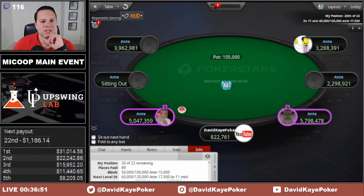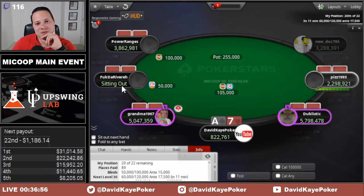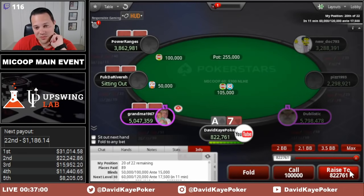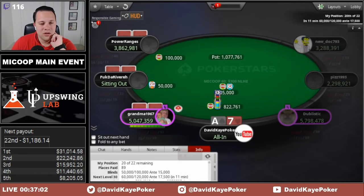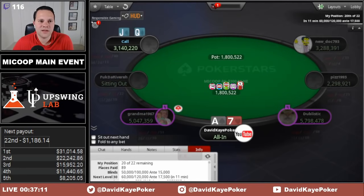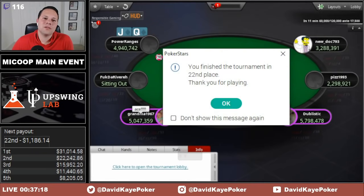So down to 8 big blinds with ace-7. This player is out, so I think this is a pretty easy jam in the cutoff — more or less playing like the button. All in at risk for the first time potentially on day 2, hoping for folds. Snap-called by queen-jack. Jack on the flop and we're out.